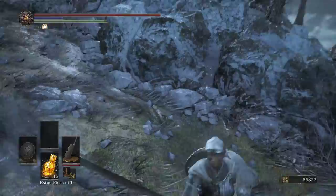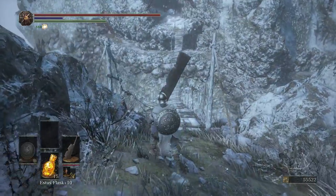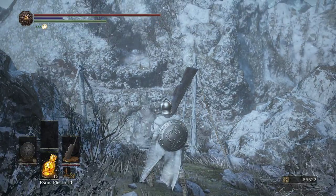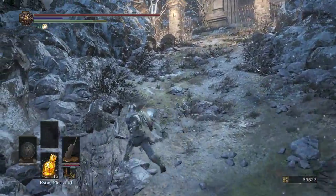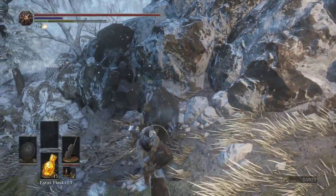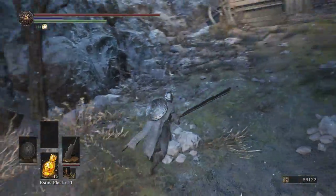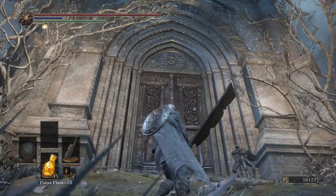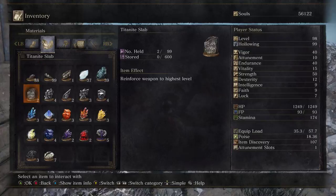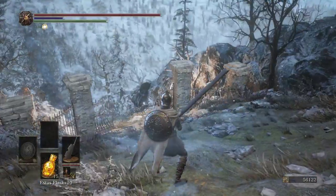When we cross the bridge here and we see all the Corvians praying - I am actually going to knock this down now. This fence is completely busted up and there's a new character standing in front of this. This is the point where it starts to diverge from Ariamis because it's a little different at this point.